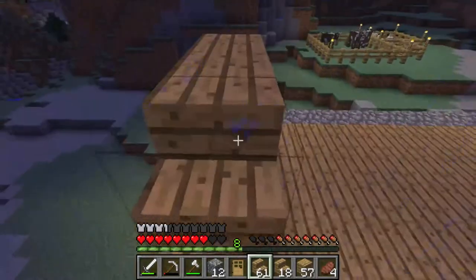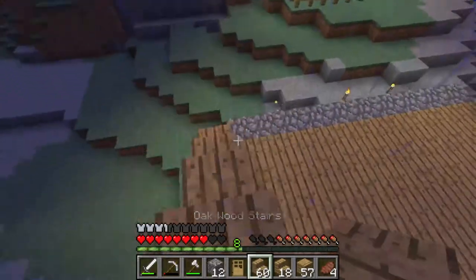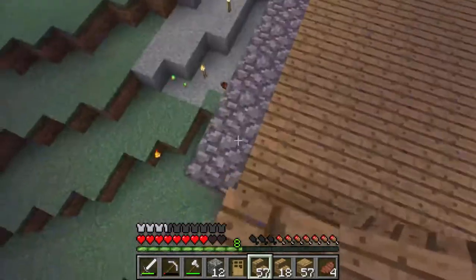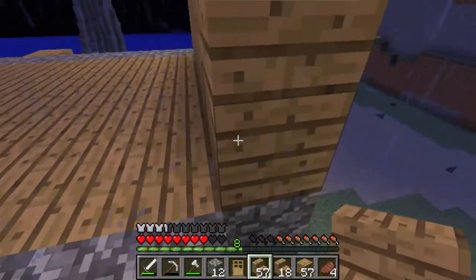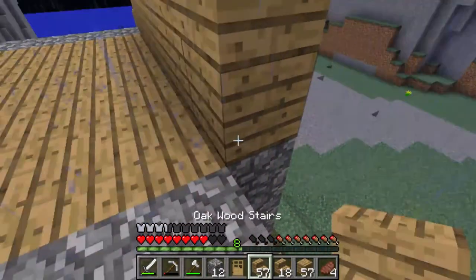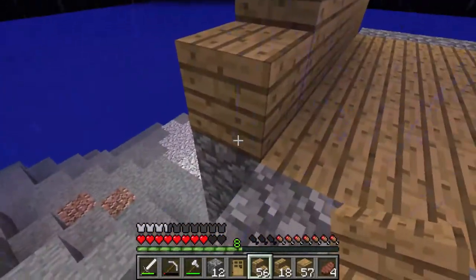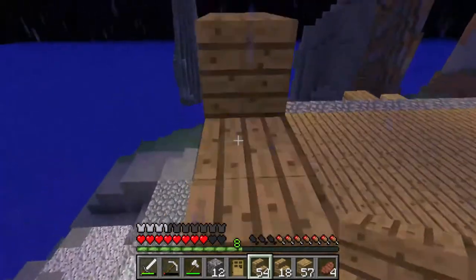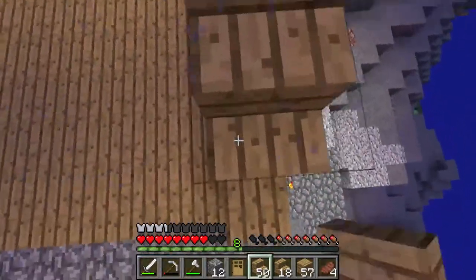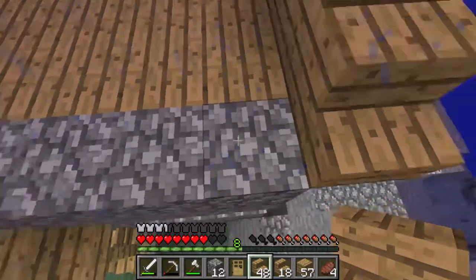Let's put stairs down all along like this — oops, didn't mean to do that. Put stairs down all along just like that. I remember one time I was building this cottage kind of thing, and I kept placing what I thought was stairs upside down. But in reality I was holding a wooden plank and not a stair. I was like, why do I keep placing this upside down? It was hilarious.